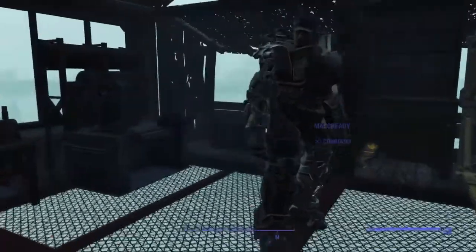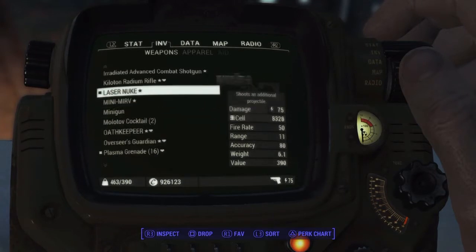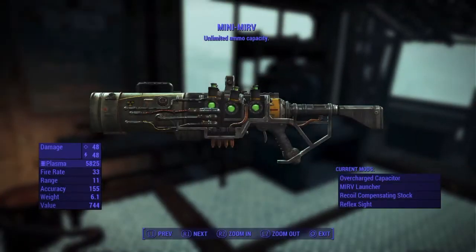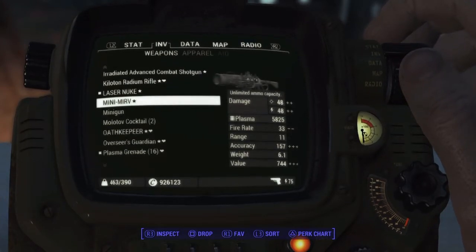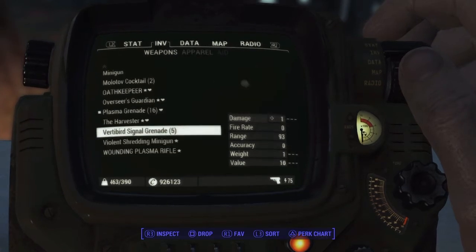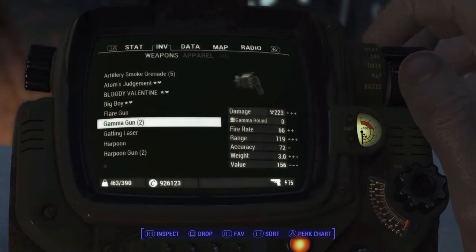So we're going to see what else we can make now. So far we've made a laser nuke — basically a laser rifle with a MIRV launcher — and a mini MIRV, which is a plasma rifle with the MIRV launcher attached. I think we might try something a bit different, something avant-garde: swapping a gatling laser with a gamma gun or something like that.